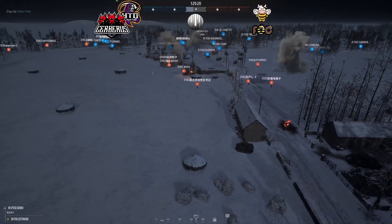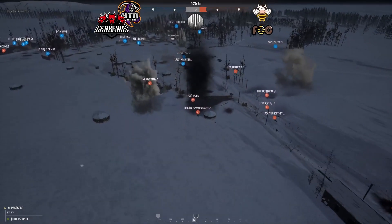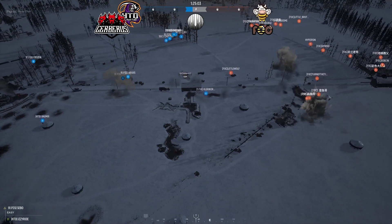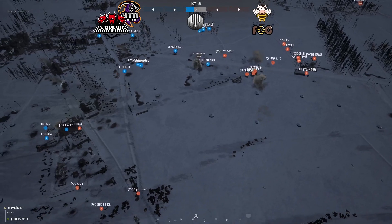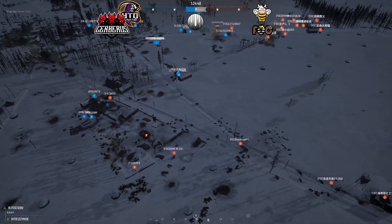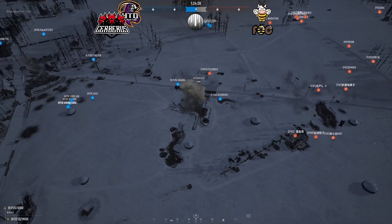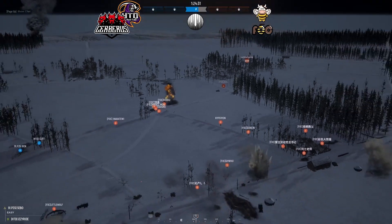On the FOC side, the Stuart is right here covering. Cerberus HTD has the Lukes covering the midpoint as well. The mid cap has switched — it's pretty even, they're contesting it. On the west side, this little village is a key area. FOC are committing a good amount there, but Cerberus HTD are capping the midpoint slowly but surely. The Puma is flanking.